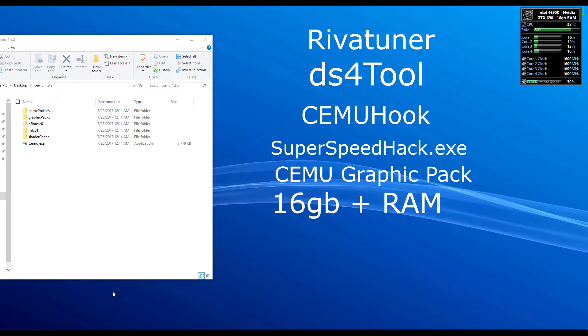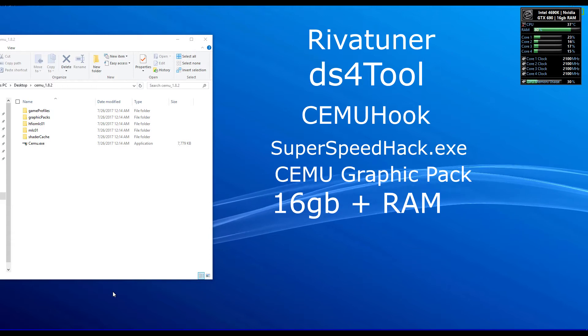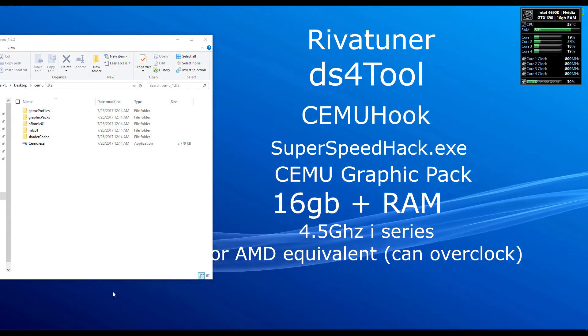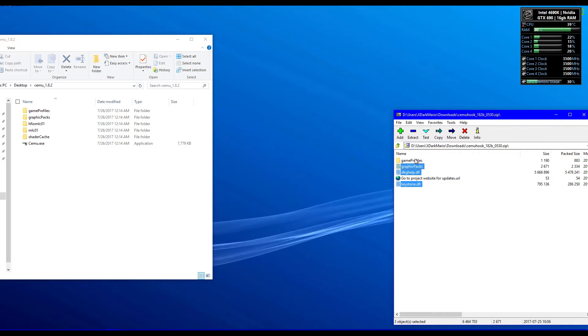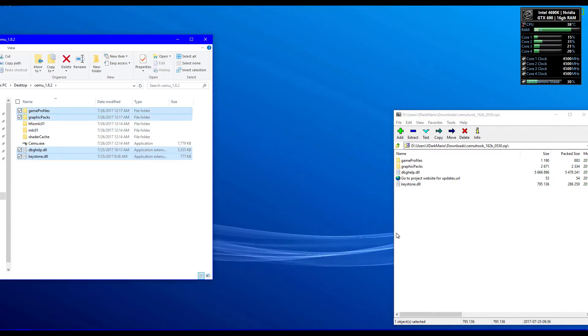If you want to try a smaller shader pack, try it out but results may vary. You'll want about a 4.5 GHz i-series CPU or AMD equivalent. All of these links can be found in the description below. Install CMU hook by dragging it to the root of the CMU directory, and do the same for the speed hack. Graphic packs go to their respective folder.